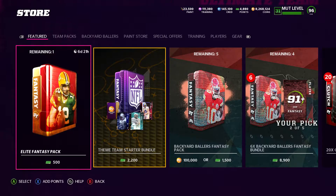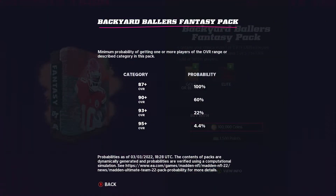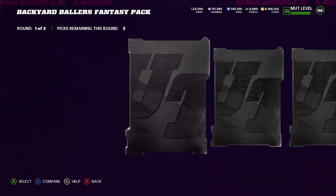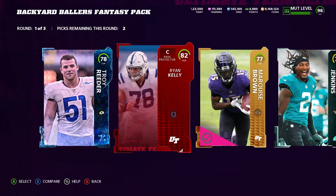Let's actually check out the odds just so you can see. Here's the Backyard Ballers Fantasy Pack, and if you look at the odds, you only have a 4% chance of getting 95-plus, and you have a 22% chance of getting a 93 to 95. Not really great chances for 100,000 coins. My luck with these packs has not been that way, so I don't expect it.